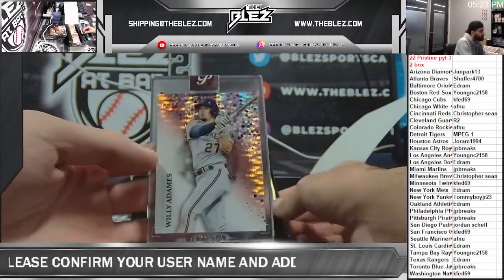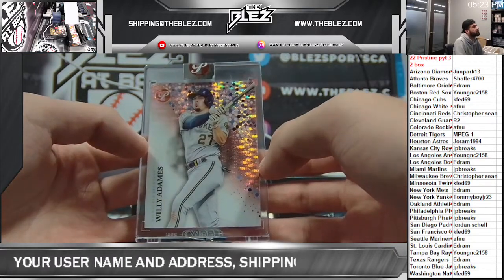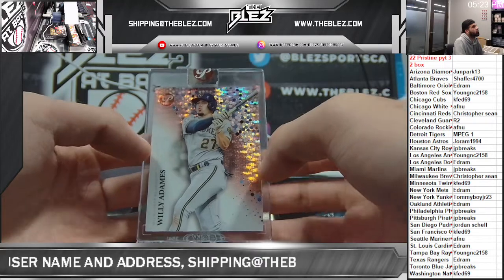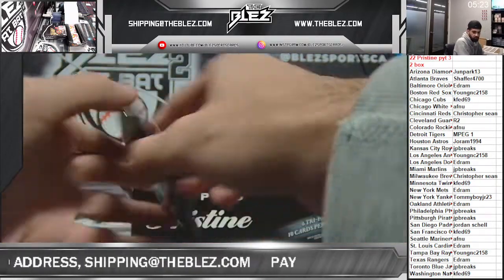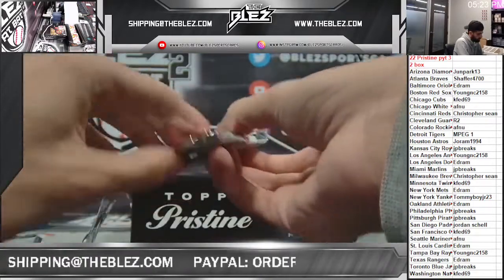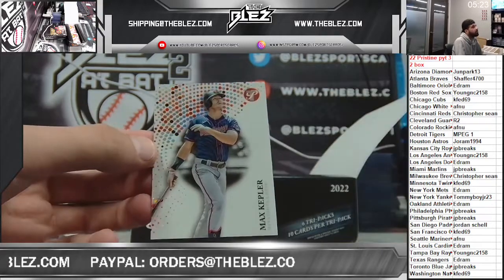Here we have an encased pink. These are numbered at 15 — Lily Adamas, for the crew. Christopher. Refractors: Tony Gwynn and Kepler.